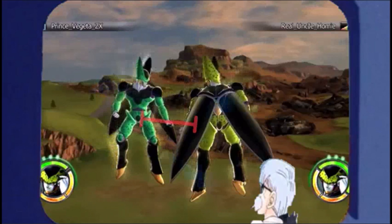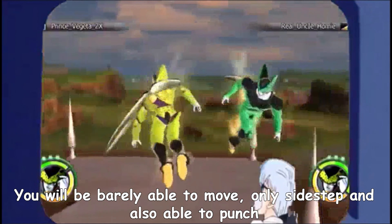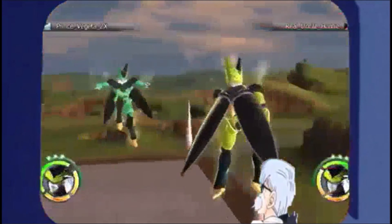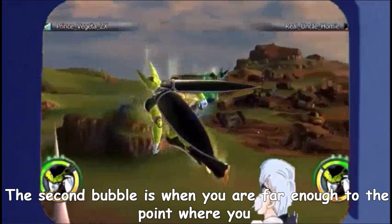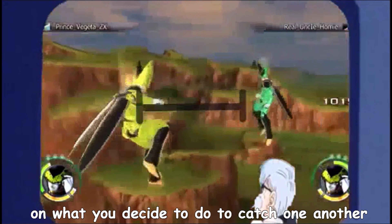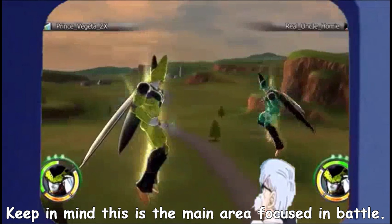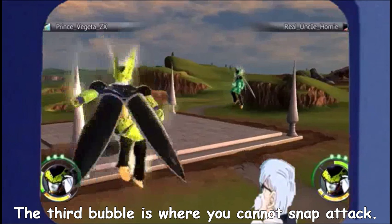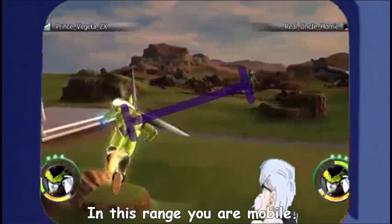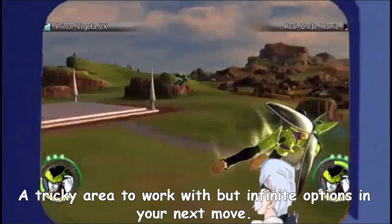Take a good look. What you're looking at is what I call the first bubble. You will be barely able to move, only sidestep, and also able to punch your opponent. The second bubble is when you are far enough to the point where you cannot hit each other physically, but you are still within snap attack range — a fast-paced area on what you decide to do to catch one another. Keep in mind this is the main area focused in battle. The third bubble is where you cannot snap attack, yet still a very crucial bubble nonetheless. In this range you are mobile, flying around and figuring out how to approach your opponent — a tricky area to work with but with infinite options in your next move.